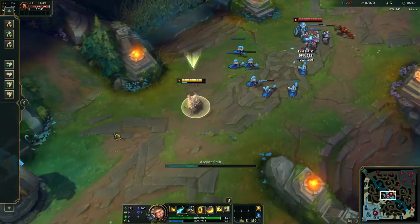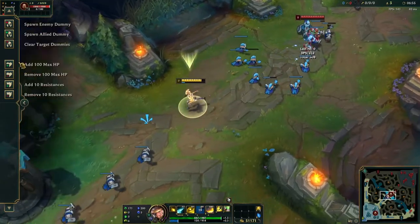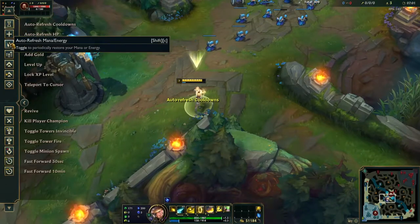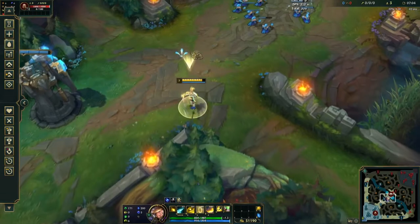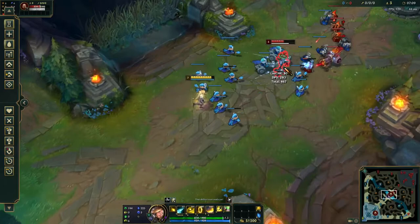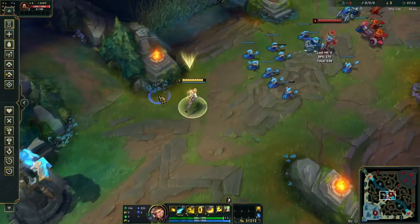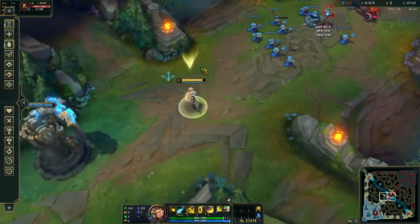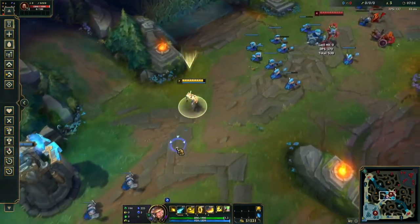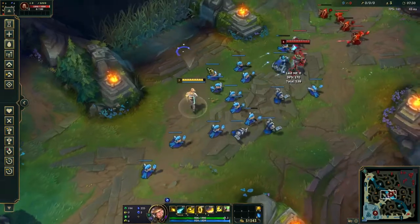Your E is basically a Flash — it has a relatively high cooldown, but it lets you either gap close or, more typically, build distance between you and your opponent. If they engage on you, you can use Arcane Shift defensively. It also dodges certain skills — if you time it correctly against Blitzcrank hook or Nautilus hook, you will not get pulled into their model.